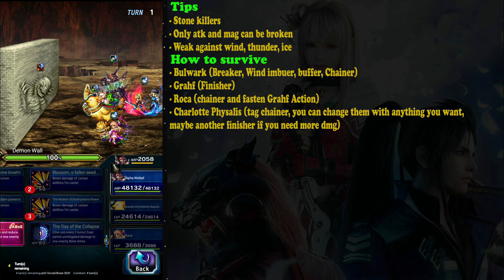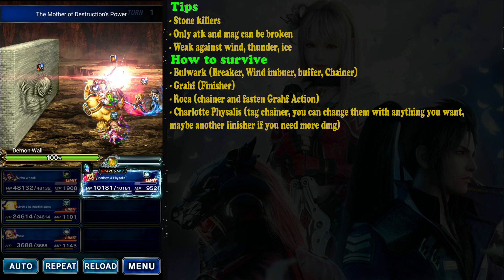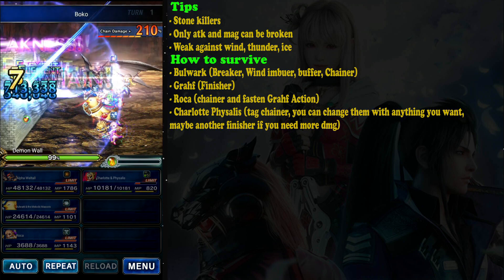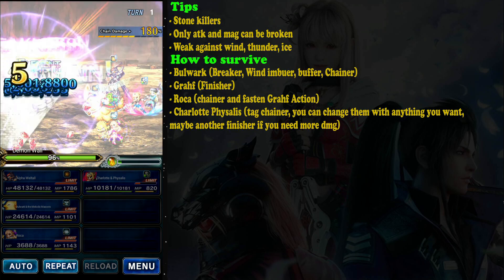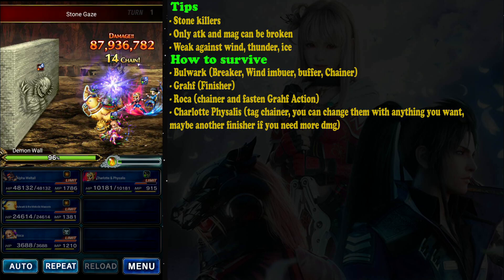You may want to use another finisher — for example Ferris, because Ferris uses wind evoke damage.